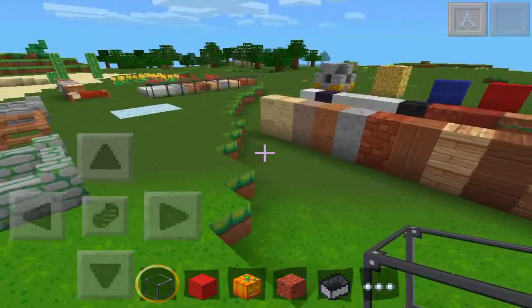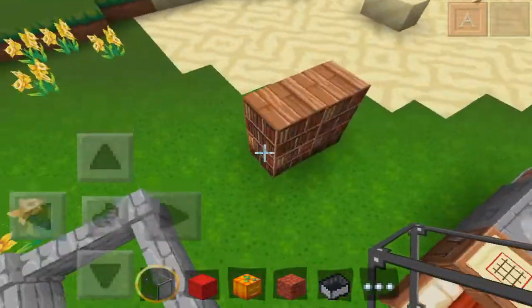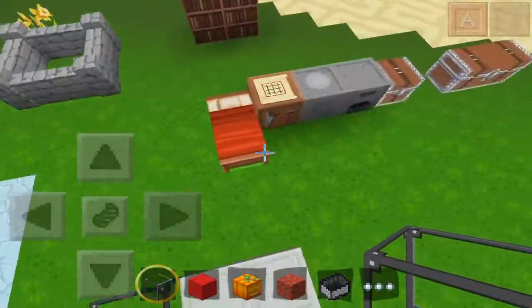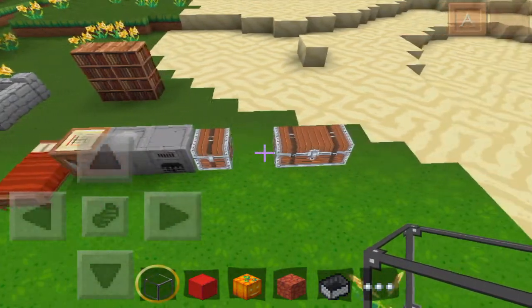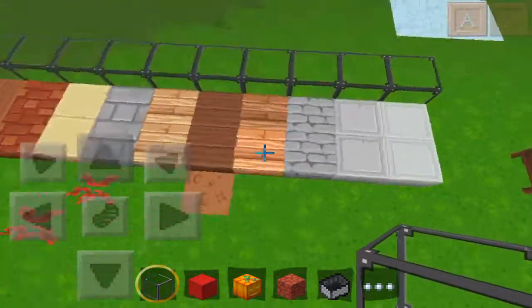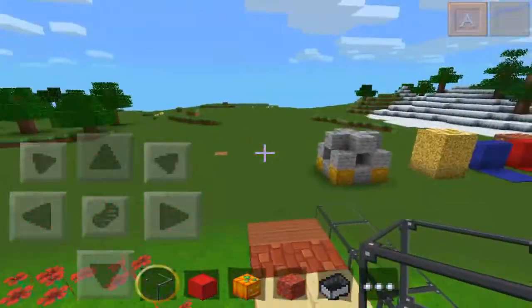Coal and then redstone — that is coolio, man. The gates and stuff, bookshelves, beds, all this stuff. Like chests, furnaces, crafting tables, stone cutters. We have some glass and all the slabs right here. Some flowers and stuff.